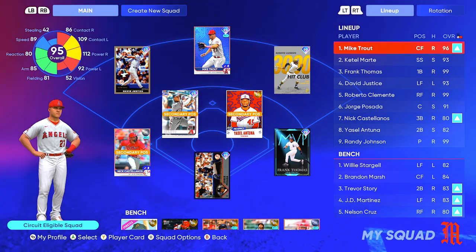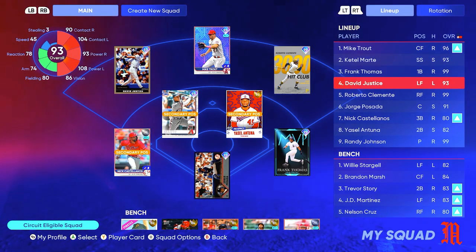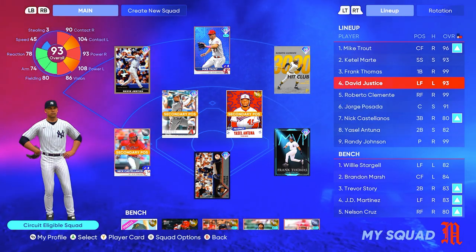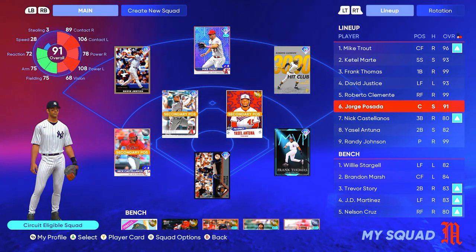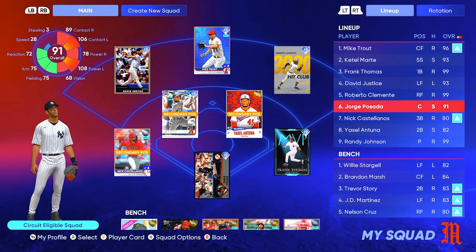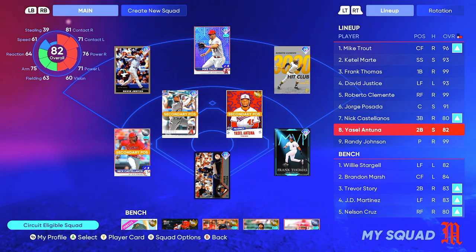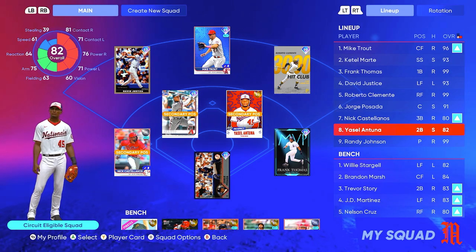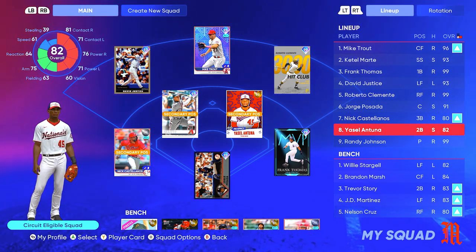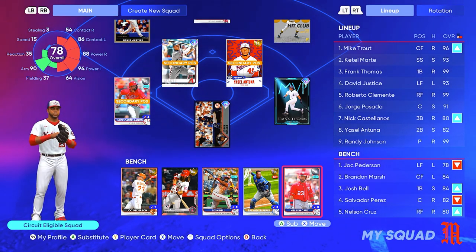So here's the lineup: Mike Trout leading off in center field, Cotel Martin playing short hitting second, Frank Thomas at first hitting third, David Justice in left field hitting cleanup, Clemente in right field hitting fifth, Posada in the sixth spot behind the plate, Castellanos at third base hitting seventh, and then a prospect series switch hitter in the eight spot at second base. Off the bench we have Salvador Perez and Nelson Cruz.